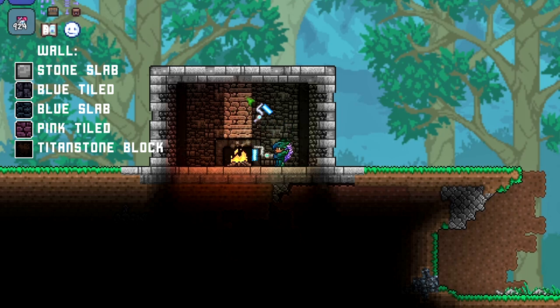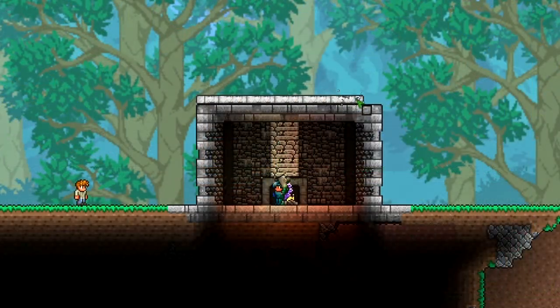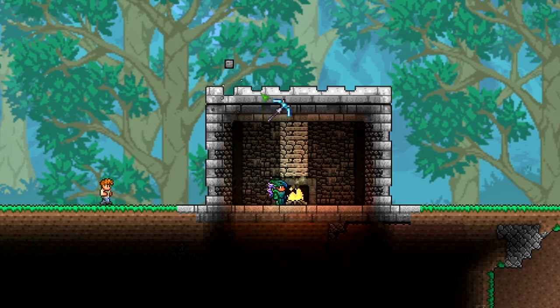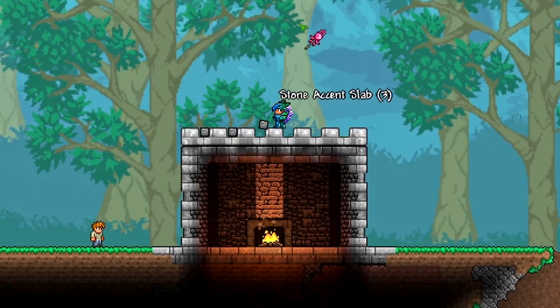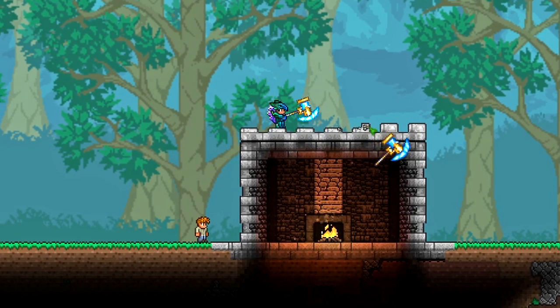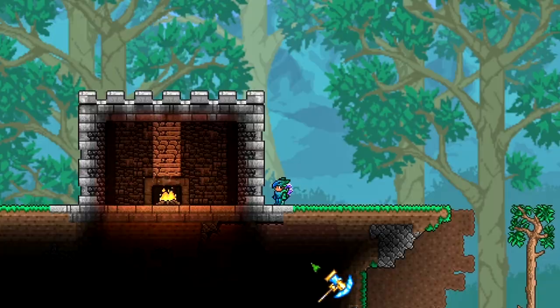To make the fireplace stand out, use stone slab blocks to surround it and deactuate them — it fits in with the background. You can paint it white to make it stand out more. Pink tiled wall as a combination also stands out against the wall, so you can make a chimney breast. If you're going for a castle vibe, use the stone accented block to create an effect on the roof — hammer it to blend the under-ridges with the normal roof so it fits in.